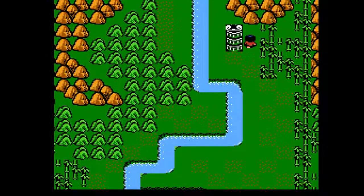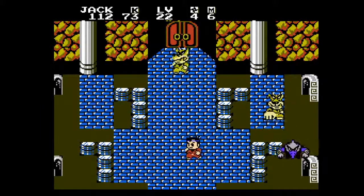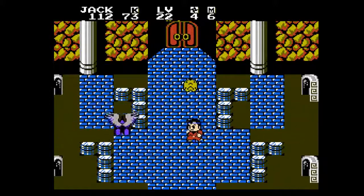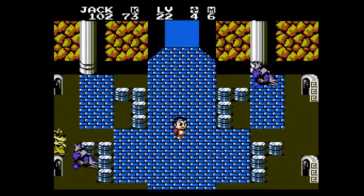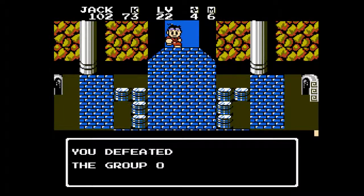So, here we are. Under the first door you get your basic weasels and the birds, or the eagles — whatever you want to call them. But anyway, this is actually a pretty easy Chateau, and a lot of the enemies are guys we have already seen before. So we're not gonna be in for many surprises.